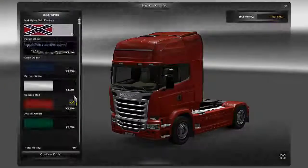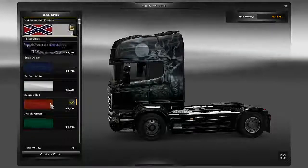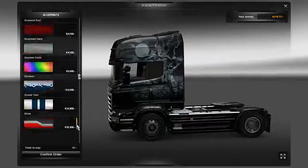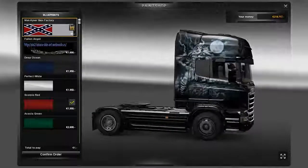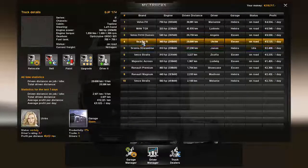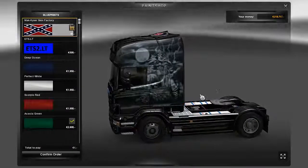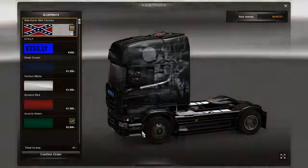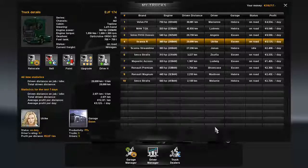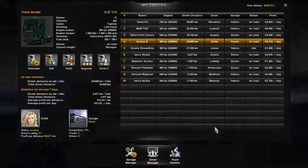I wanted to show you that the Moonlight Express does also cover the Scania R — you get the full skin there. The Piston Rider does not cover the Scania R. This could possibly be the last batch of skins if everything works, or I may have to bring you a few individual skins because they won't work with other skins — we'll have to see.